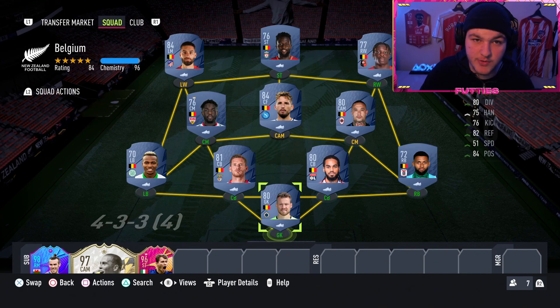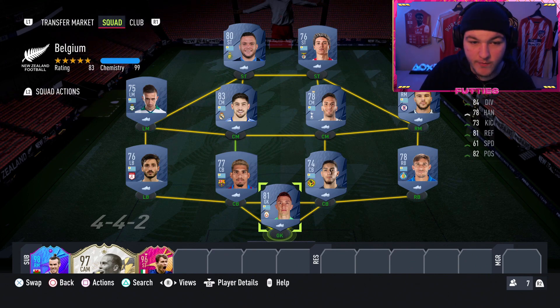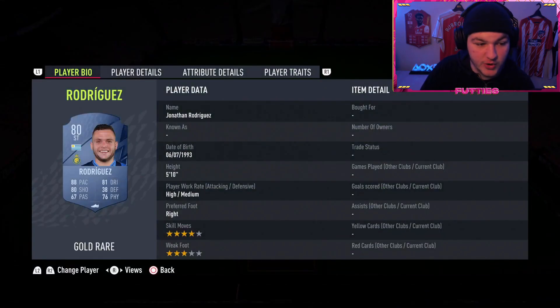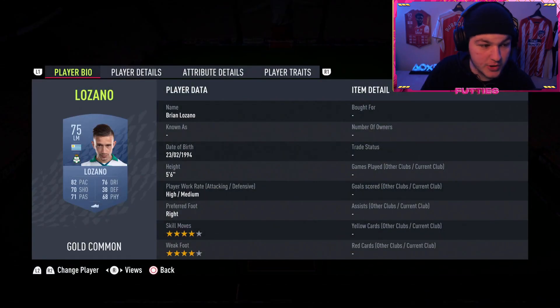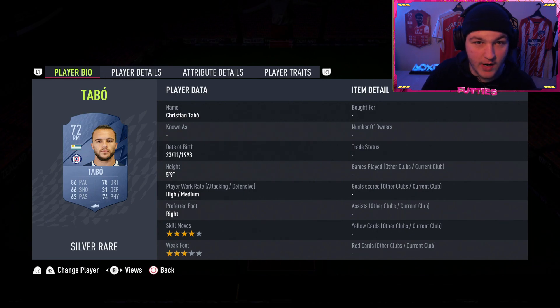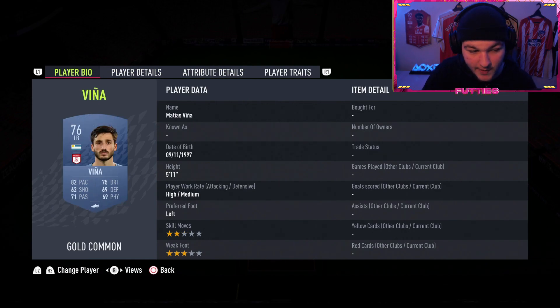This is the Uruguayan team and it will cost you no more than 25,000 coins. It is a lot more average because Uruguay's right back, left back, and right mid are lacking quite a bit. Left striker is Jonathan Rodriguez along with Darwin Nunez up top. Brian Lozano - the Uruguayan Lozano - is at left mid, 75-rated. Valverde is our best player, with Bentancur running the midfield and Tabo being our right mid.